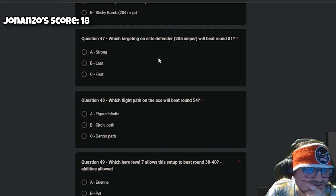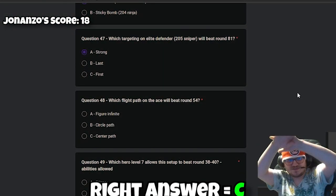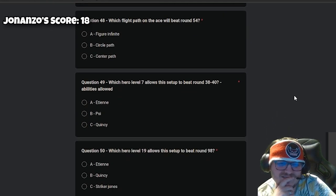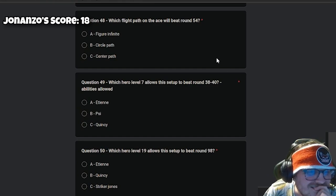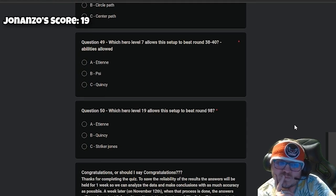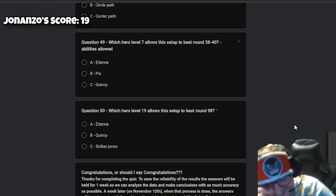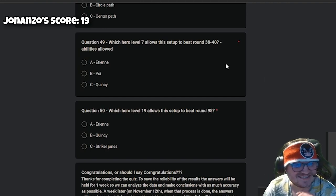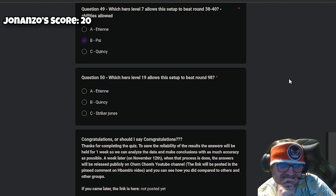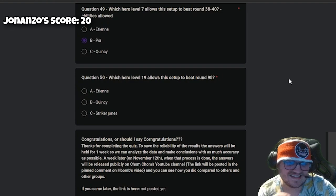Question 47: which targeting on Elite Defender 2-0-5 Sniper will beat round 81? Interesting one — I'm going to say Strong. I said Strong too. Question 48: which flight path on the Ace will beat round 54? I don't know — we can't see the video. Question 49: which hero level 7 allows this setup to beat rounds 38 to 40? I can't really see it. I'll say BTD. Actually wait — I'll say FTN.